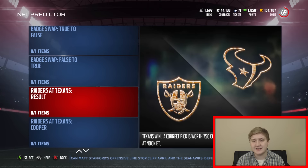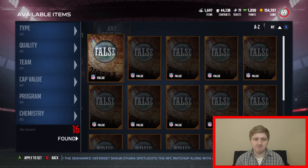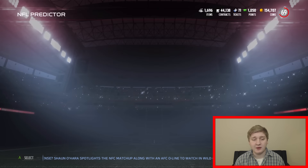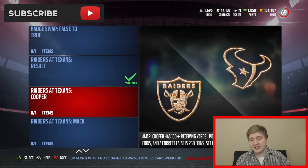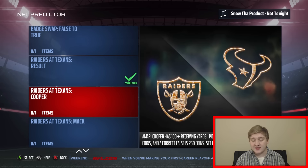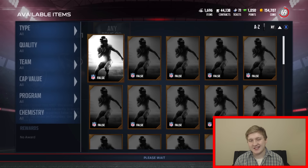So I'm going to run through these and take some guesses. Raiders at Texans - will the Texans win? I'm going to say false. I think Connor Cook is going to pull one out. I think he's going to be lucky but I think he will pull one out. Raiders at Texans - will Cooper have 100 plus receiving yards? I don't think he will, so I'm going to guess false. False is only 250 coins. If you guess true and he gets it, that's 1,000 coins. I'm going to guess false - I think it's not going to happen.